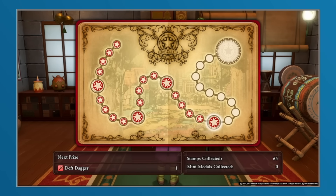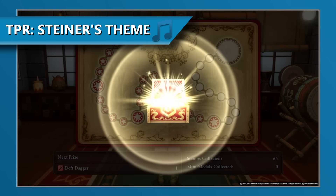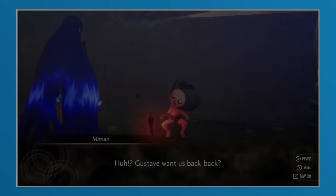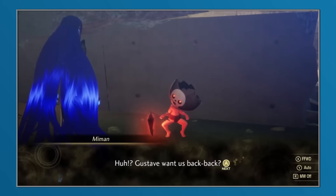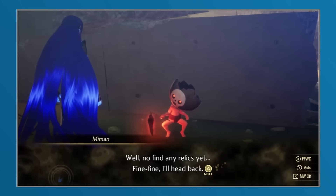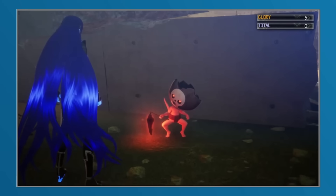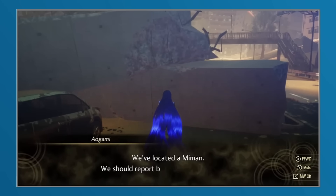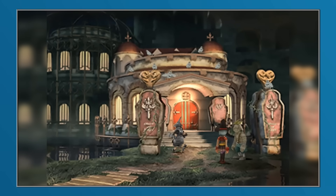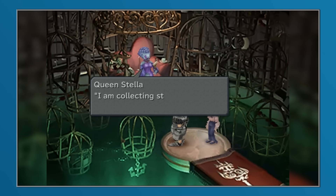Collectathons are a video game staple, and are especially present in roleplaying games. From mini medals in Dragon Quest XI to Mimama in Shin Megami Tensei V, finding all of the collectibles and receiving rewards for your treasure hunting is usually a sidequest worth undertaking, even if locating every last one can sometimes prove more frustrating than fun. In Final Fantasy IX, the main collectibles were the Stellazio coins, and the quest to find them was available from the start of the player's adventure, even if they had not yet met their collector, Queen Stella.